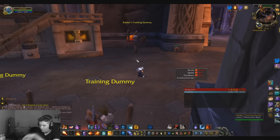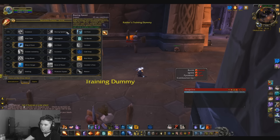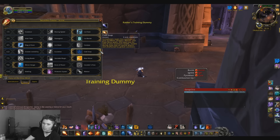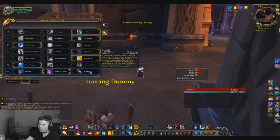Here are all the talents you want to take. As with the other specs, the first four tiers are all situational or CC abilities. The last three tiers are your power-ups that are going to increase your damage.